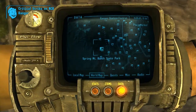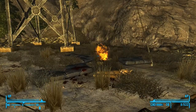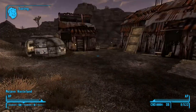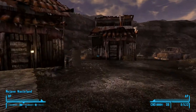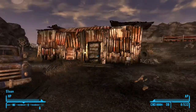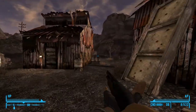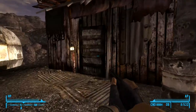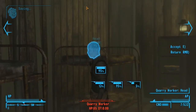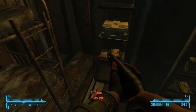Okay, now the next location is right here at Sloan. We're gonna go there. Once you're here, you're gonna want to go to the worker's barracks. I just started killing everyone, so yeah. Okay, reload — and it's right here.